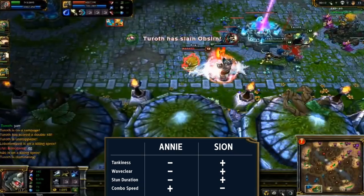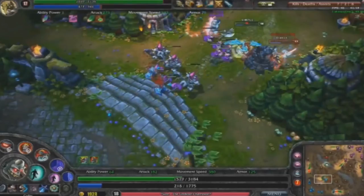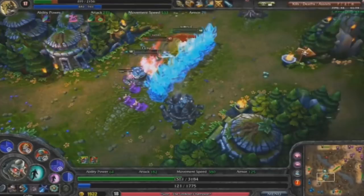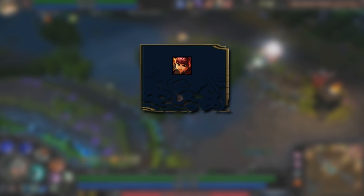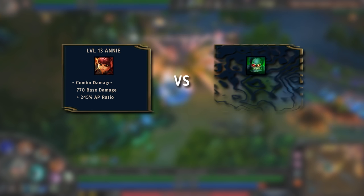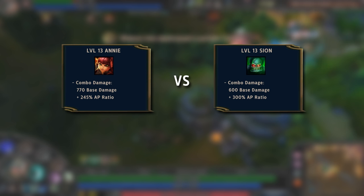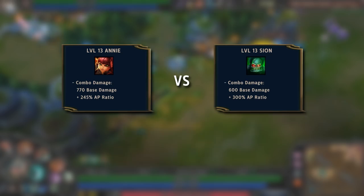But how does the damage compare? It's a little unfair for Scion since he only had 2 damaging abilities while Annie has 3, so let's compare the two champions at level 13. By that point both champions have their 2 basic damaging abilities maxed out. Annie's combo today at level 13 would deal a total of 770 base damage with a combined total of a 245% AP ratio, while Scion's combo would deal 600 base damage but a total of a 300% AP ratio. So it's the tradeoff of 170 base damage versus a 55% AP ratio, meaning Beta Scion would need 310 ability power to do more damage than Annie does now at level 13. At level 16, Annie gets a little more advantage with the 3rd rank in her ultimate, but in the late game with a full build, Scion would definitely be dealing more damage since you're going to have more than around 600 AP for the most part.